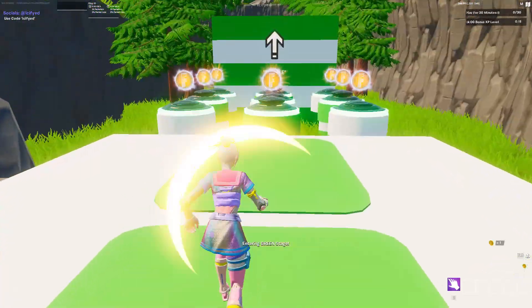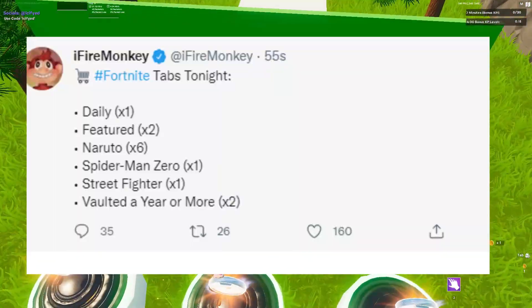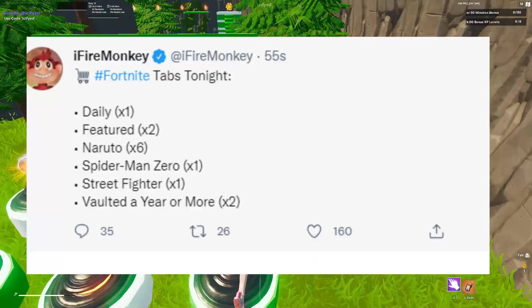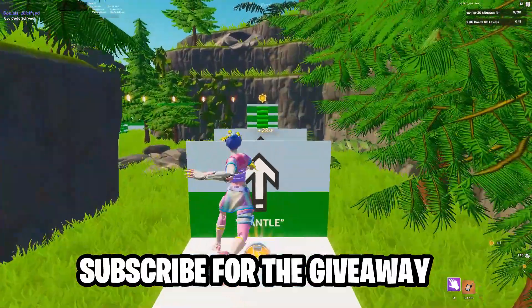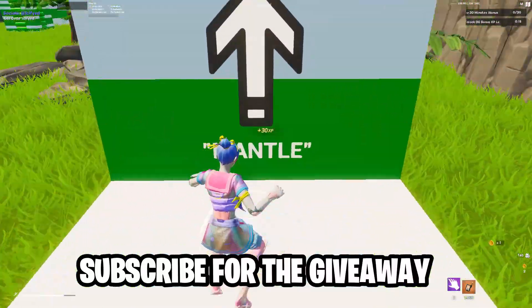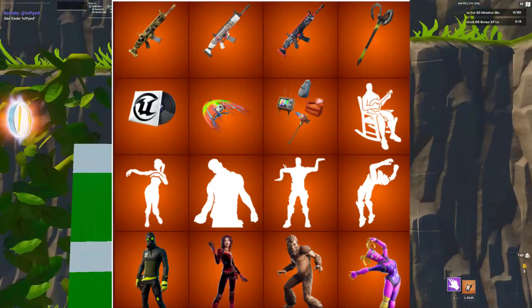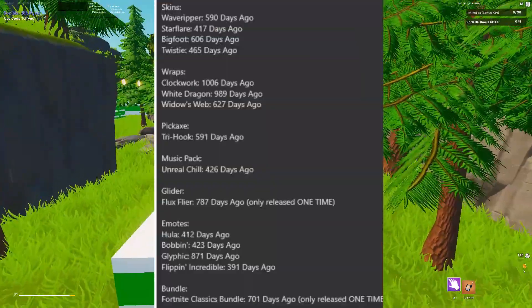Welcome back to another video. Today we're going to be talking about the leaked item shop tabs for tonight, which is going to be that vaulted a year or more tab. We're still getting all the normal skins like the Narutos and the Spider-Man Zero, as well as Street Fighter, but we're also going to be getting all those vaulted skins that we haven't seen for a year or more. There are mostly emotes as well as some gun skin wraps and some skins.